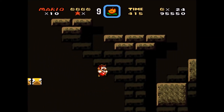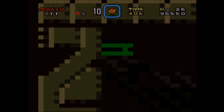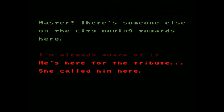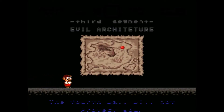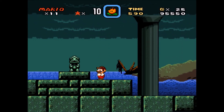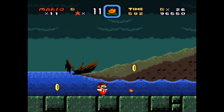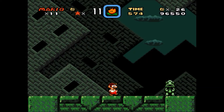Just don't forget the coin. Oh man! Gosh dang it, I was trying to get this, hit that and I fell. I didn't see the red eyes this time, so that's good. Is this the end of this segment or level or whatever? Oh it is. "Master, there's someone else. The city moving towards here. He's here for the tribute so called. Let him come if madness fails as well." I guess I'm not allowed to read it. Evil architecture. The fourth wall will not protect you. Man, I just can't get over how much I love the artwork in this game — the backgrounds, all the enemies, custom everything. Just makes me really happy.